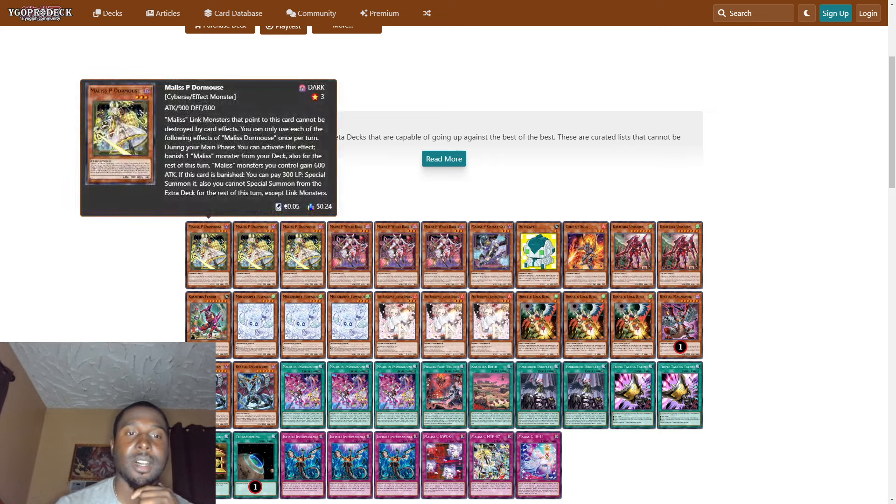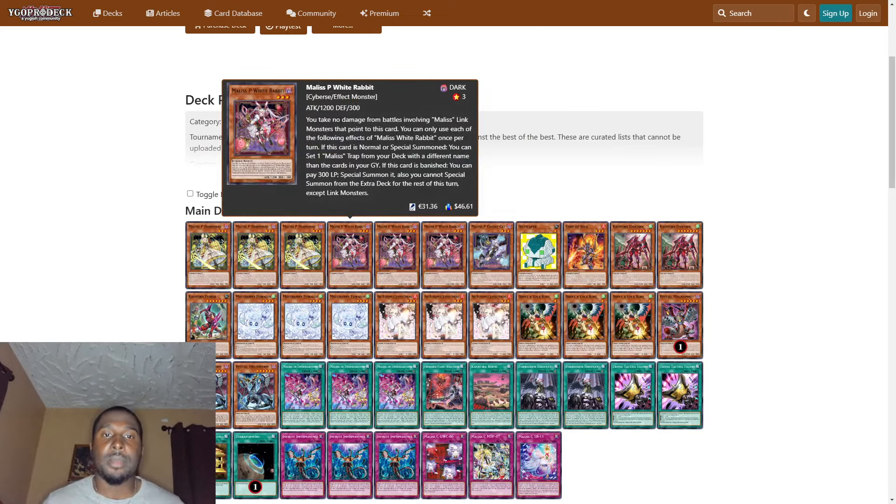We have a 41-card main deck count. We play three Malice Door Mouse — a link monster. A card pointing to Door Mouse cannot be destroyed by card effects. During your main phase, you can banish one Malice monster from your deck; also for the rest of this turn, Malice monsters you control gain 600 attack. If this card is banished, you can pay 300 life points to special summon it, but you cannot special summon from the extra deck except link monsters.